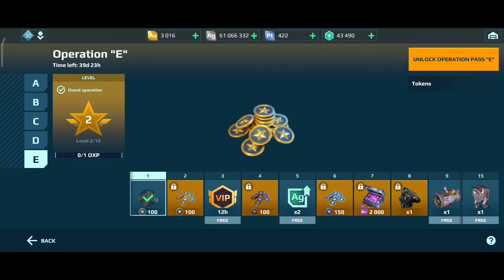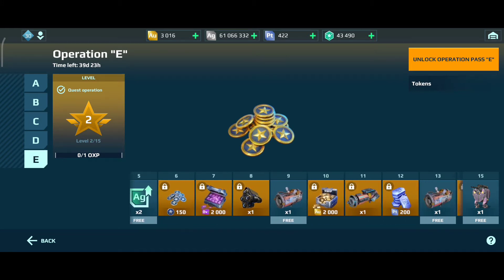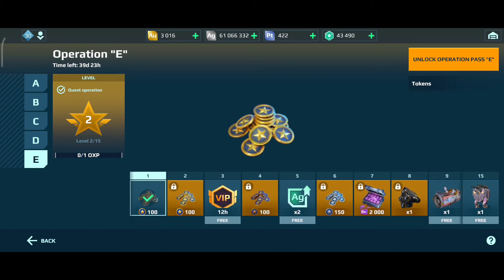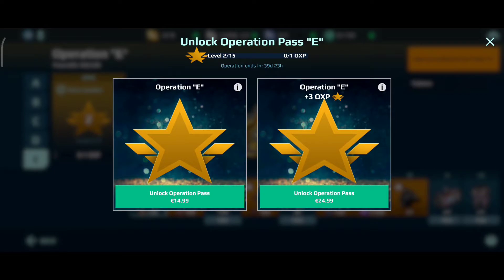Basically what you see here is the operations pass with all the prizes. Where it says free, that is for the free-to-play players — you don't have to pay anything. If you do want to pay, to unlock the entire operations pass you have to pay €14.99. If you want to open it with three extra experience points, you have to pay €24.99.